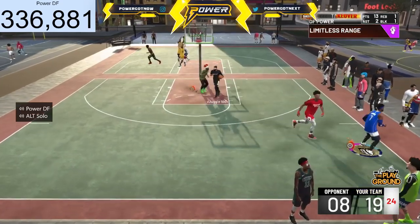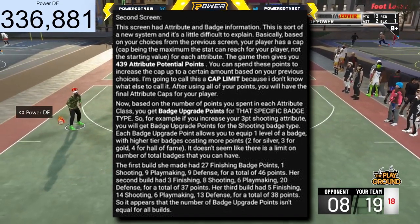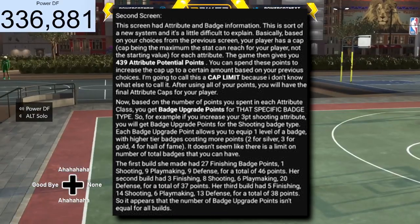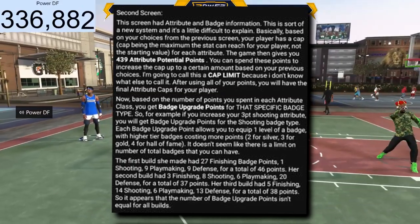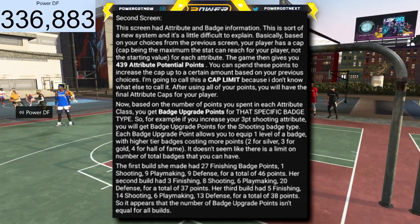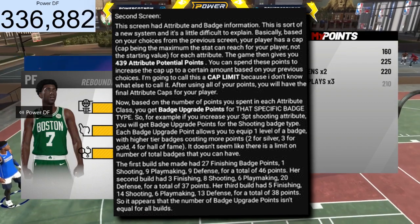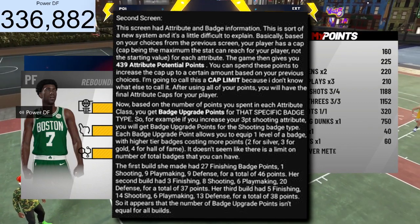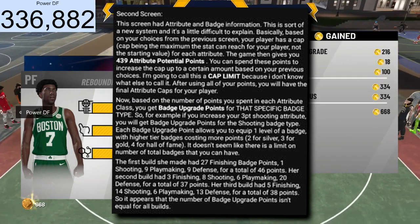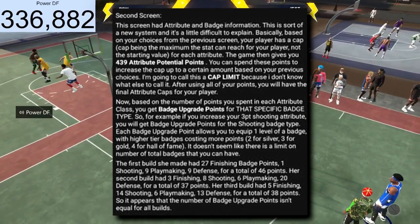The second screen is your attribute and badge information. Based on your choices from the previous screen, your player has a cap — the maximum a stat can reach — not the starting value, for each attribute within the four attribute classes. You can increase them individually. The game gives you 439 attribute potential points, and you can spend these points to increase the cap up to a certain amount based on your previous choices. This is called a cap limit, and after using all your points you will have the final attribute caps for your player.